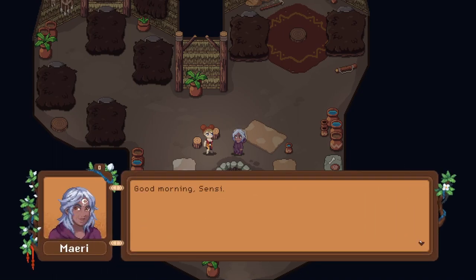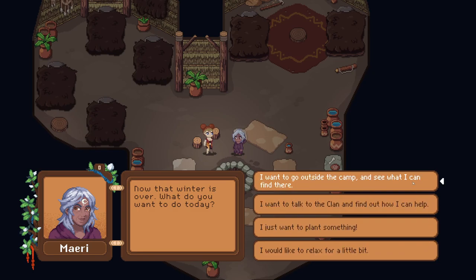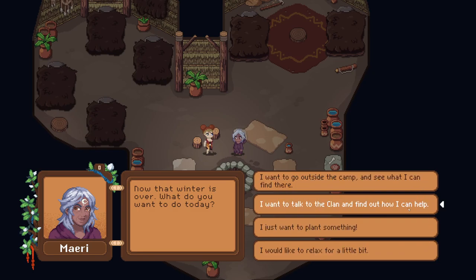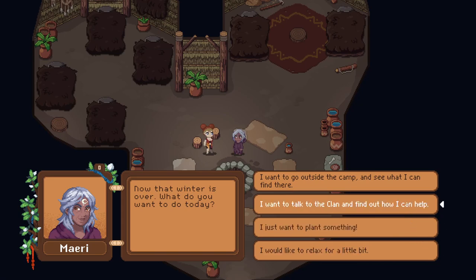Good morning. An NPC woke up thinking about Pacha, our mother nature, saying she has told us it is time to build our village. Now that winter is over, we're given a choice: go outside the camp, talk to the clan and find out how to help, plant something, or relax. Planting is fairly straightforward, so let's go talk to the clan and find out how we can help, since that's such a strong theme of the game.